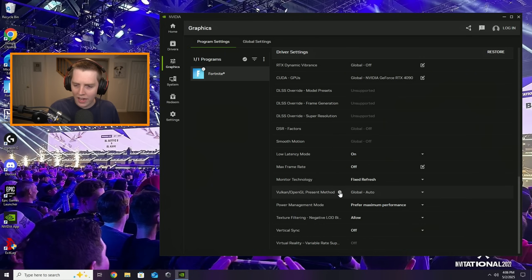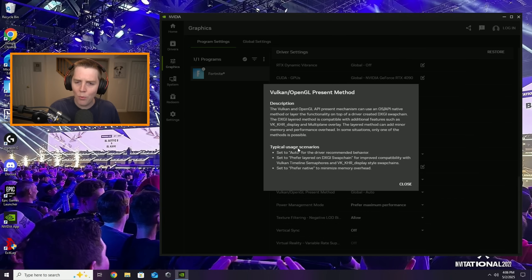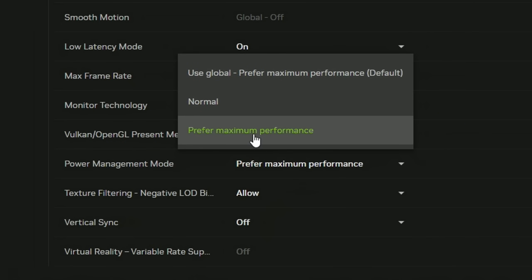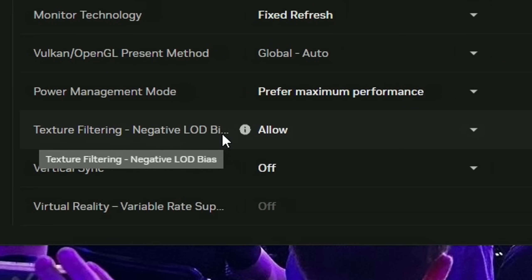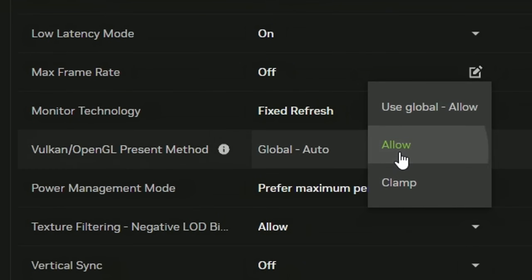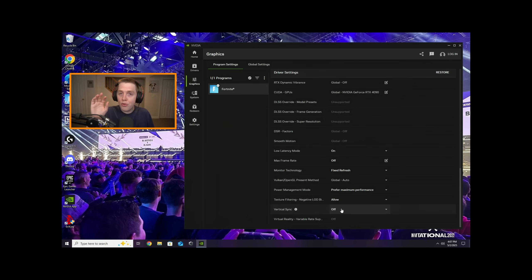There's a little button next to each setting so you can read what it does and why you should have it on whatever setting you choose. The really important one is Power Management Mode — put this on Prefer Maximum Performance. That is really important for Fortnite. Texture Filtering and Negative LOD Bias: have on Allow. Vertical Sync: have Off. You can have this on if you experience screen tearing — it's actually not bad through the NVIDIA app — but do not ever use the VSync option inside of Fortnite.